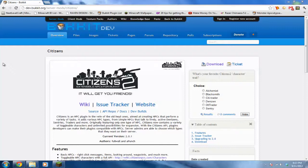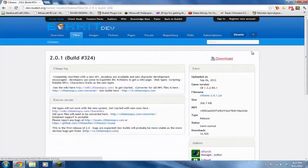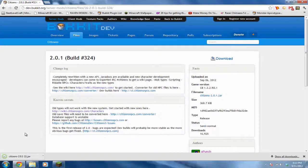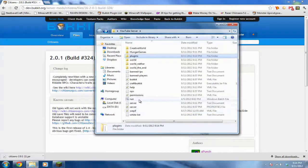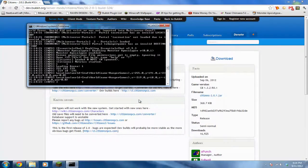These NPCs can be traders, blacksmiths, they can create potions, they can do all sorts of things. The first thing you want to do is go to the download page, hit download, drag this to your plugins folder, and then restart your server.